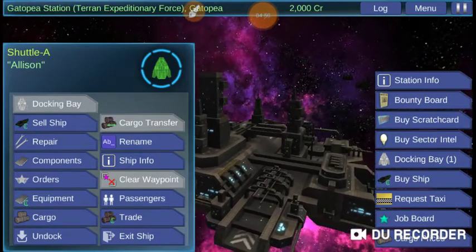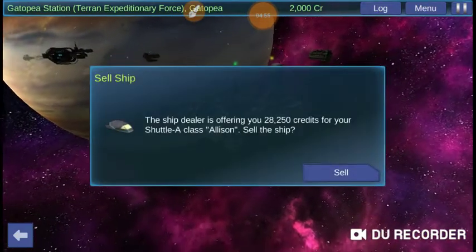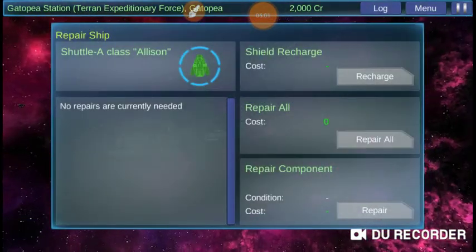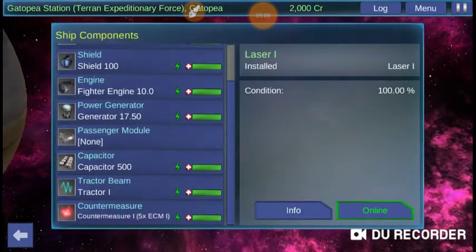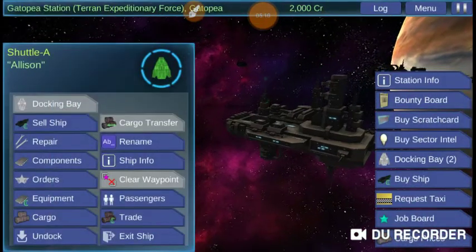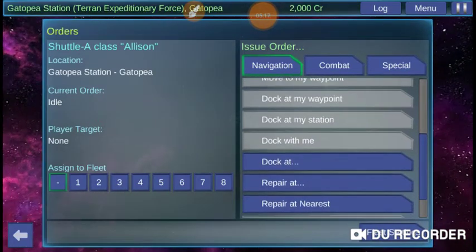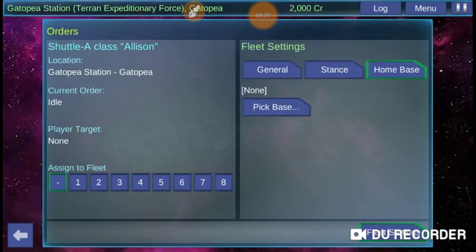Going back to the left-hand side options when we're docked: you can, of course, sell your ship, which we're not going to do. If you need repairs, that's the place to do it. Components allows you to see the stuff you have currently installed and its status. Orders is where you give your ship orders and have it go on manual pilot. I think we should set up fleet settings now.